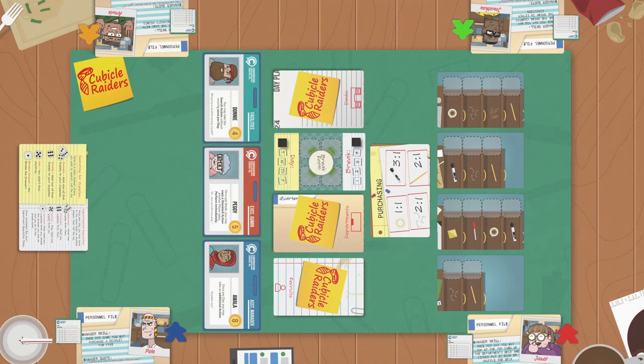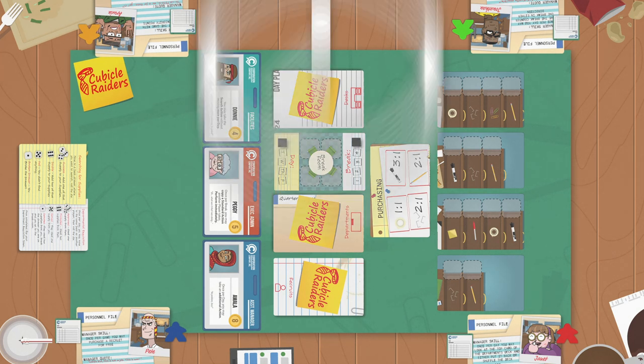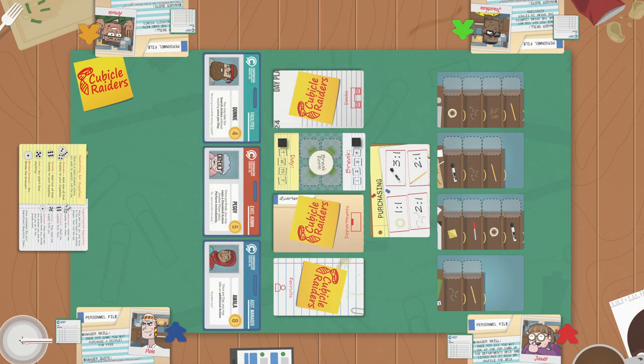Last, draw three recruit cards and place them in the recruit area. Recruits are helpers that you can add to your team for different abilities to help you win. Players now take turns in clockwise order.